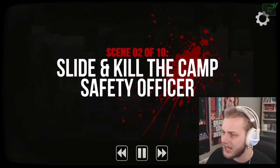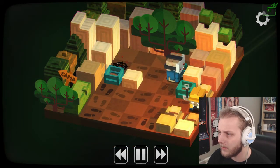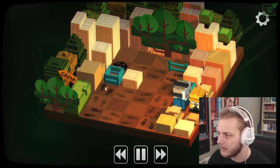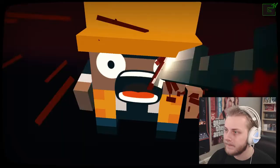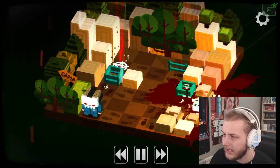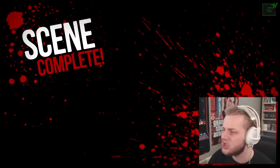Slide and kill the camp safety officer. Okay, so he's right down there, we're supposed to get down. Maybe we just follow the footsteps and we'll get him. Oh my god, it's so gory. Kids, look away. And then we get back and we go back right there. There we go. Scene complete.